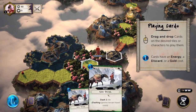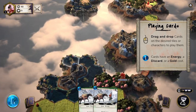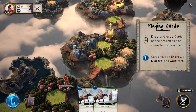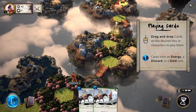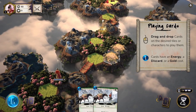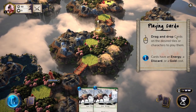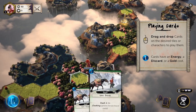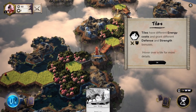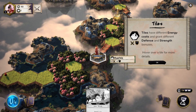Now we can dash one tile — dashing ignores terrain travel costs. This kind of got some Mage Knight vibes from me when I saw the trailer. If anyone's familiar with Mage Knight, you should check out my Oath Keeper Let's Try. Drag and drop cards onto the desired tiles or character to play them. We use our dash and move forward — I'm assuming since this is a mountain it would have cost us more travel time otherwise.